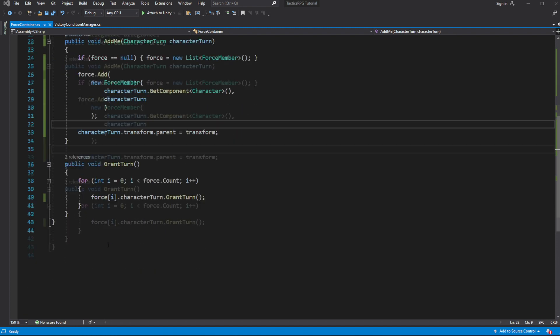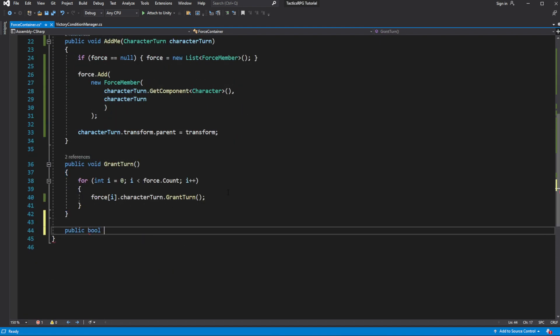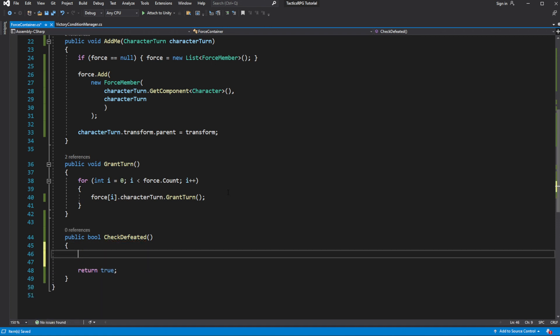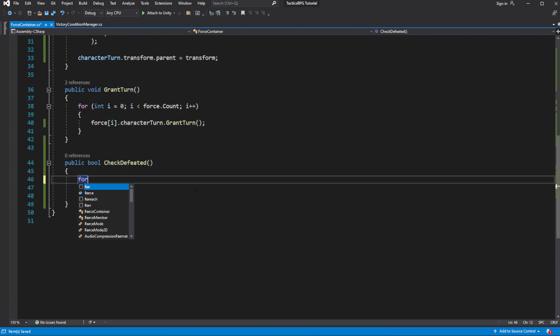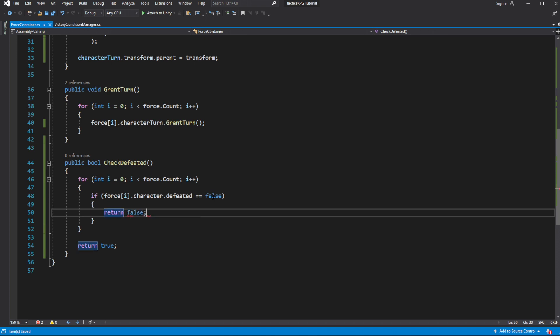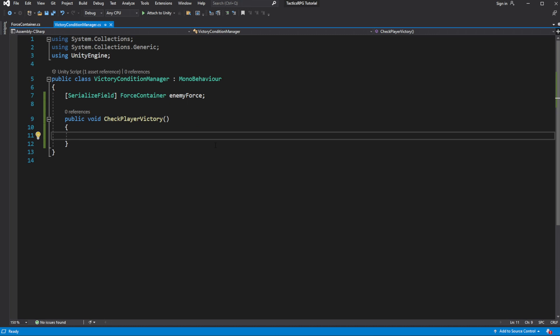Now we can create a new method called checkDefeated, which returns a bool type, where we will determine if this force has been defeated or not. We will cycle through every force member and if at least one of them is not defeated, that means the entire force is not yet defeated. Now in victory condition for player, check if the enemy force has been defeated. If yes, post a message into the debug log.